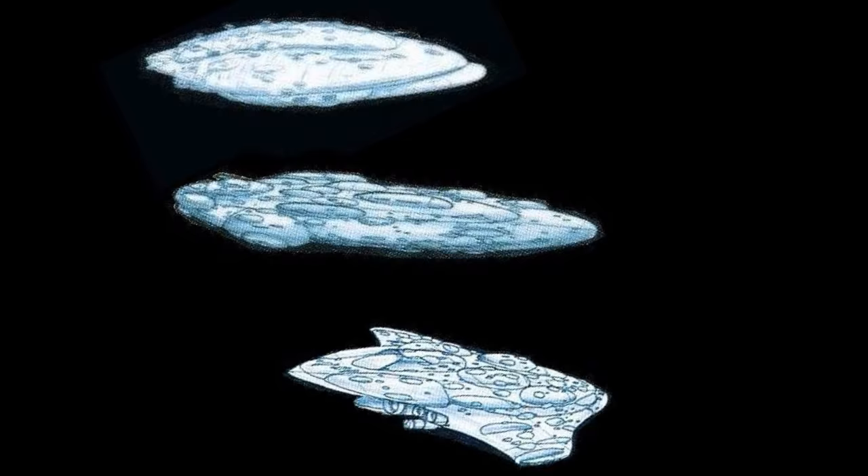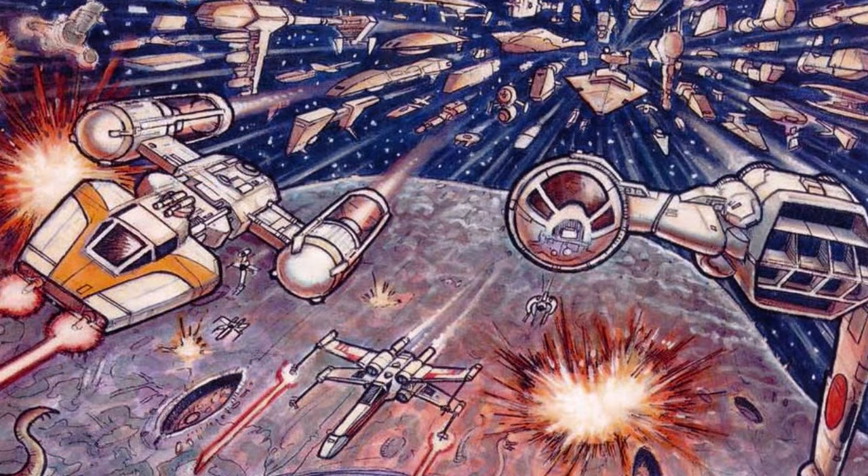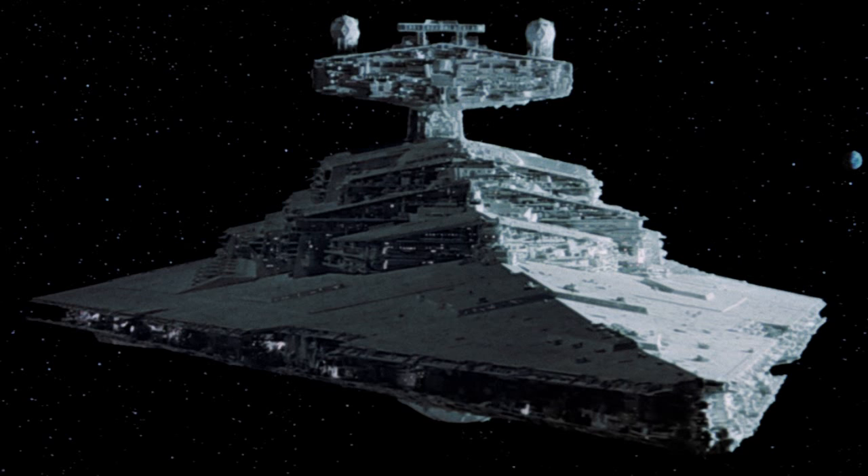Mon Calamari Starcruisers were the first large capital ships used by the Rebel Alliance, and later the New Republic. They were designed and built by the Mon Calamari, and were capable of putting up a fight against Imperial Star Destroyers.